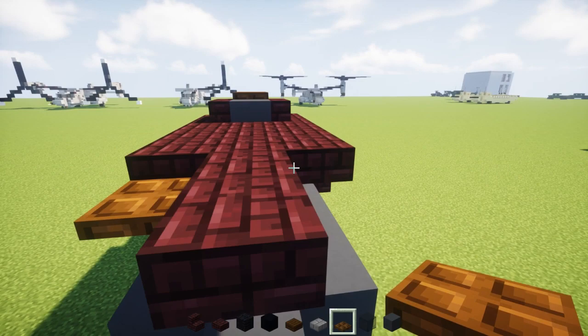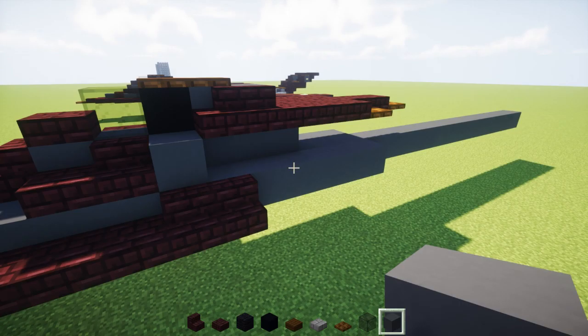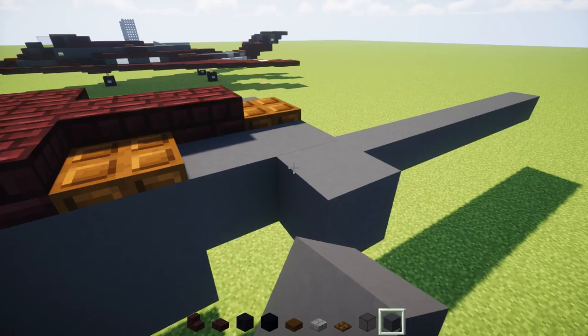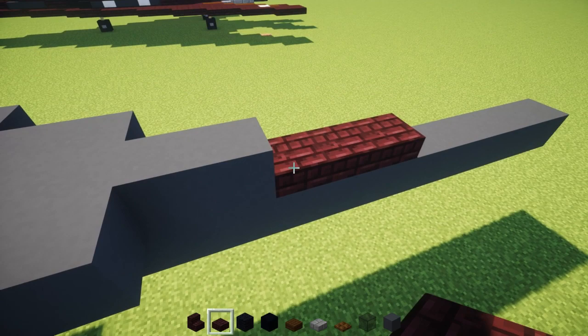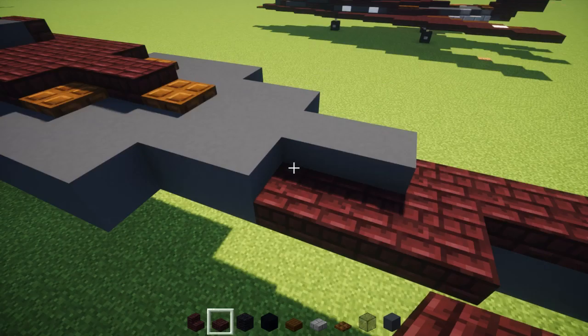Moving on to the side, we're going to have a gray concrete — add it right here and make it 9 blocks long. Same thing on the other side. Then add 4 gray concrete to the side on each side. Behind that, add a 2x3 gray concrete in the middle, then 2 gray concretes in the middle, and then 3 nether brick slabs. Add nether brick slabs on the other side as well — 3 slabs there too. Then move back to the front.